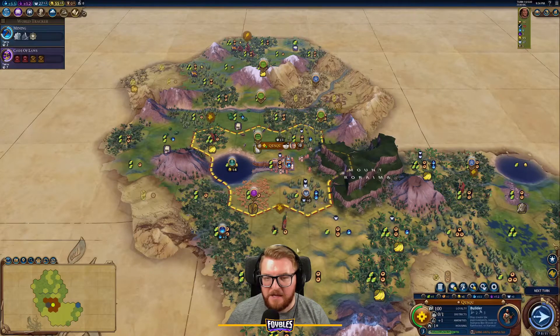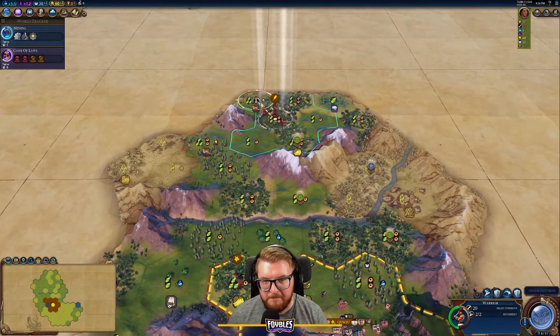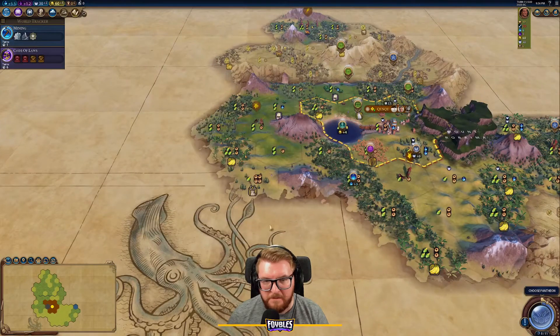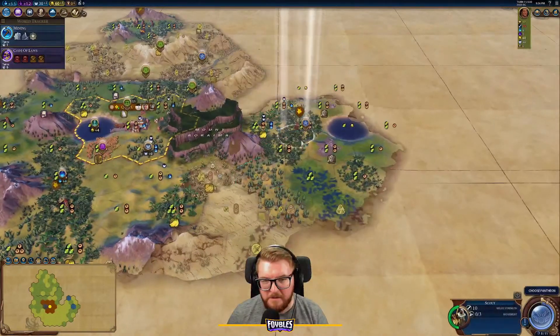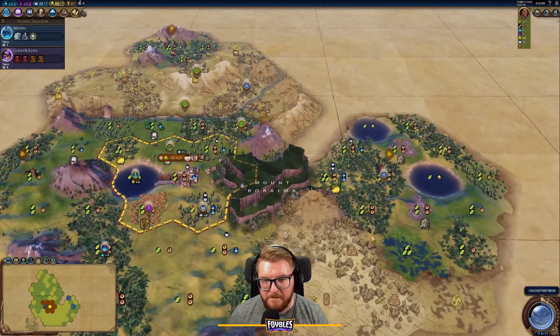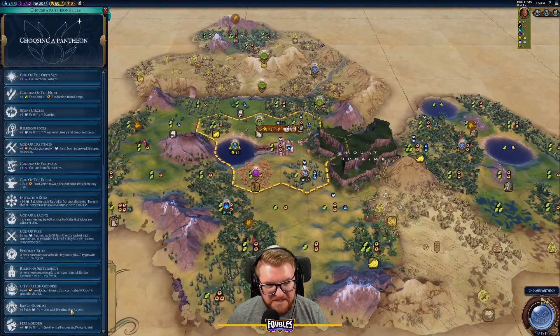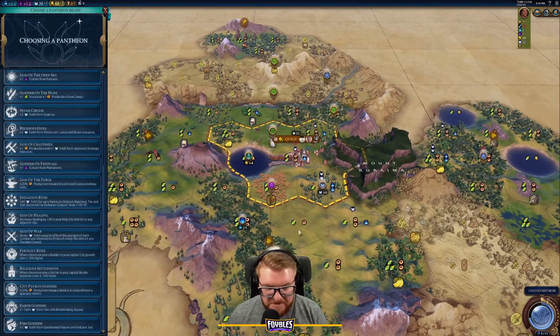Let's get a builder out to chop the spot where the holy site will go. Pantheon next turn — more mountains, lovely! We've got coast and another lake tile. I could take a settler from the goody hut, but in most cases Earth Goddess is going to be the best thing for us here. We'll get some extra faith from that.